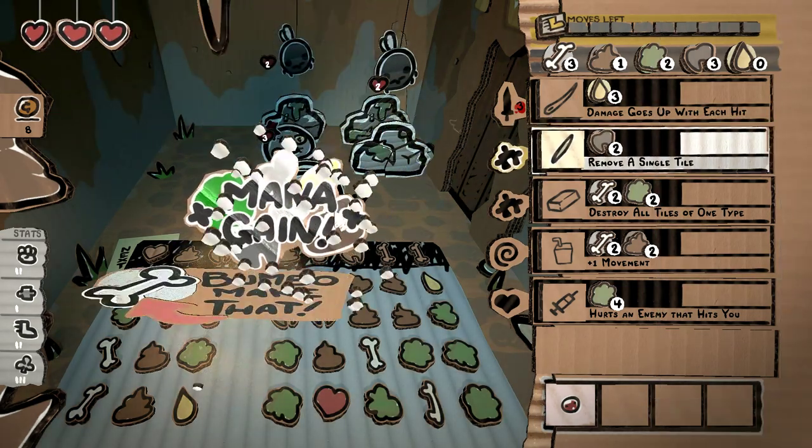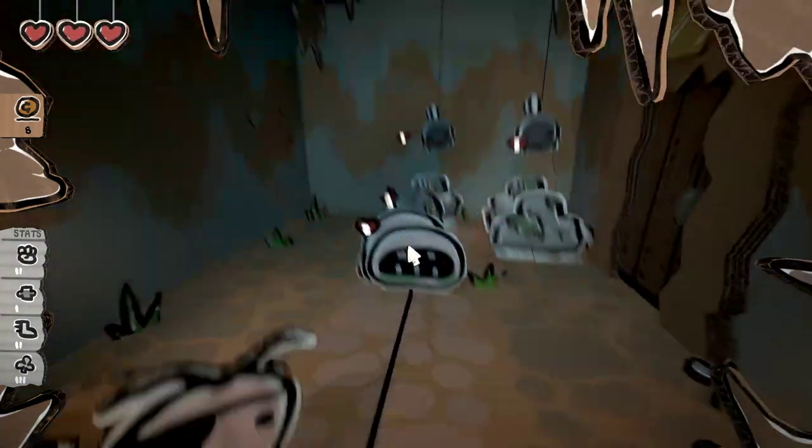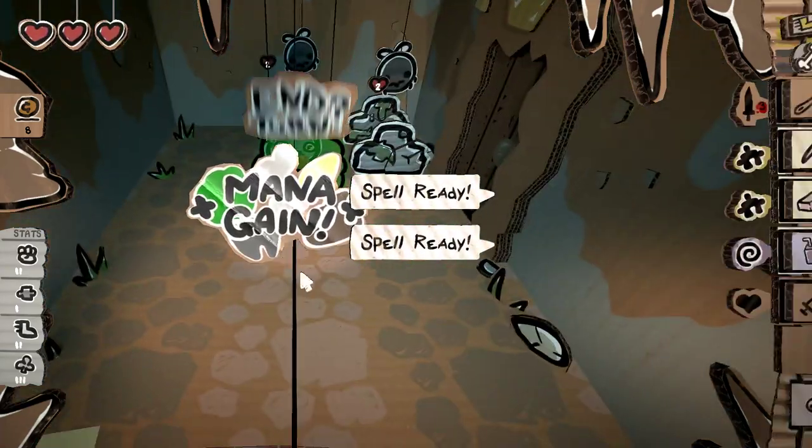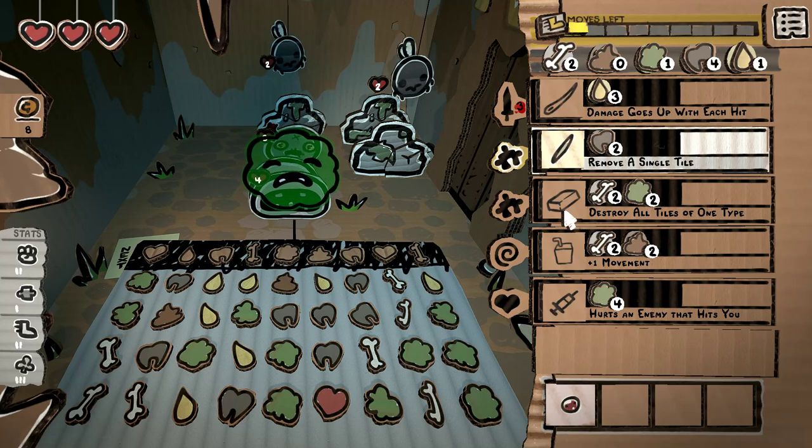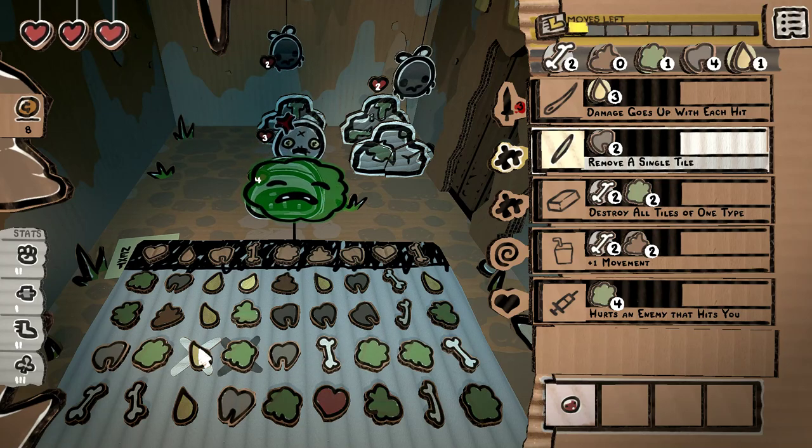We can strike that guy one more time, then we can Piss Blade him, which I think is best to finish him off. Unfortunately, we got a crit there - I would have rather got a crit on a different enemy. And then we'll destroy this for another burn and throw that at this guy. This guy is going to create a cloud - we cannot throw through that cloud, or we will be in big doo-doo. Let's do that there.